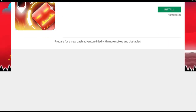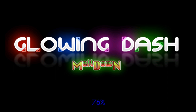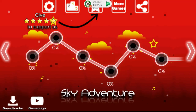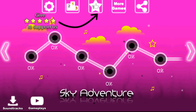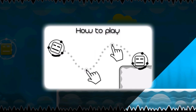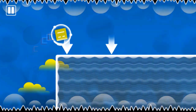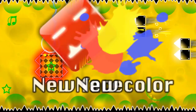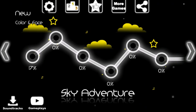Blowing Dash Meltdown — 'Prepare for a new adventure filled with more spikes and obstacles.' This one doesn't look like the exact same game as the past three, which is good. The controls are like Swing Copters. Already this seems much better. I got a new face and new color after completing a level, though there are more ads.